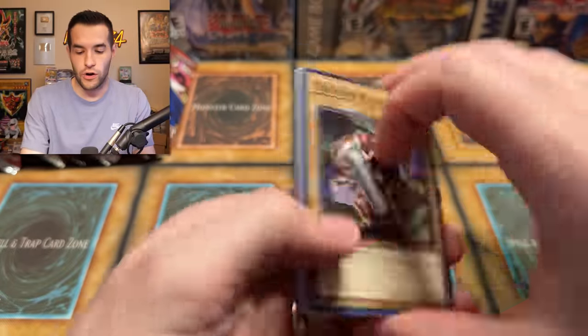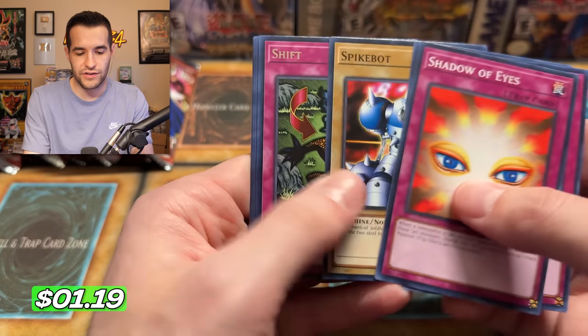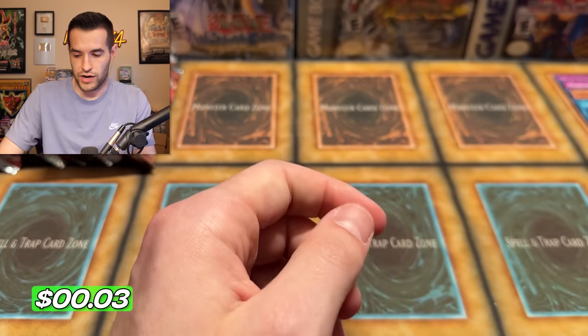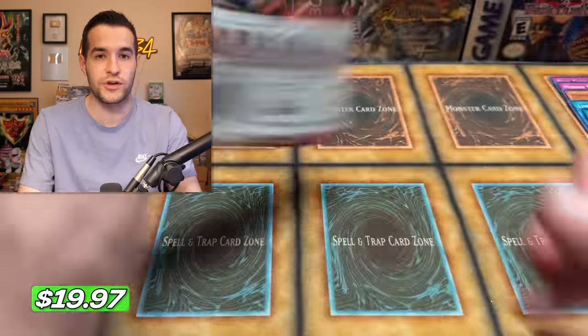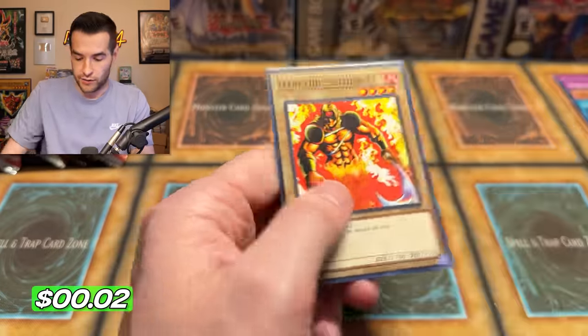It is impossible for us to pull all unique Ultras at this point. We need Buster Blader and one other card — Goblin Attack Force! That was the other one. We are literally one away — one away with our fifth box right here. All we have to pull is a Buster Blader. We have two Jinzos and two Imperial Orders right now. It would be nice to get three Jinzos. Goblin Attack Force — we're down to just needing Buster Blader.